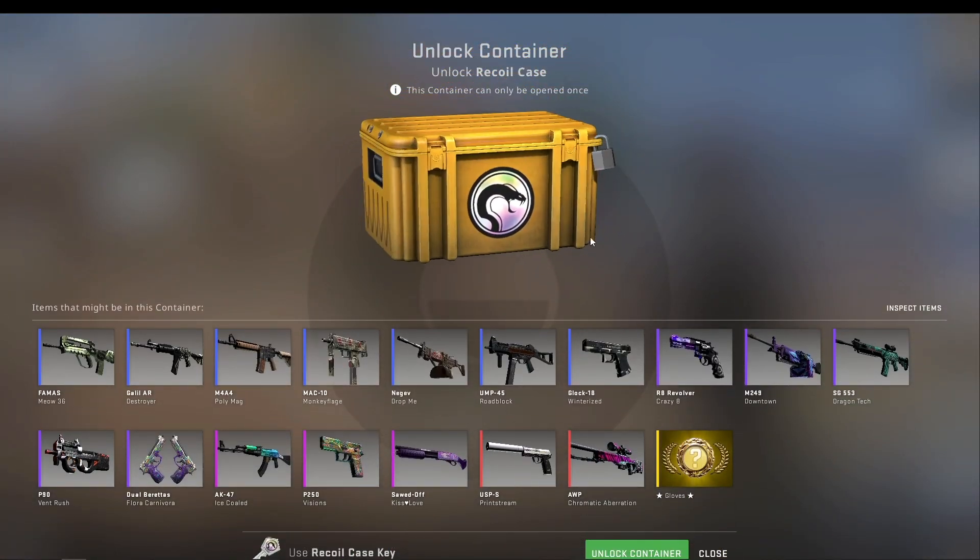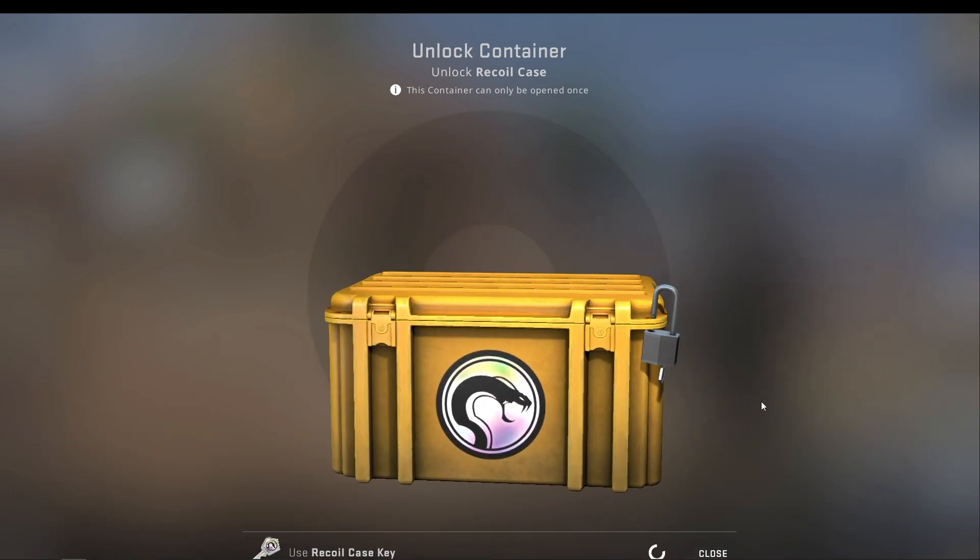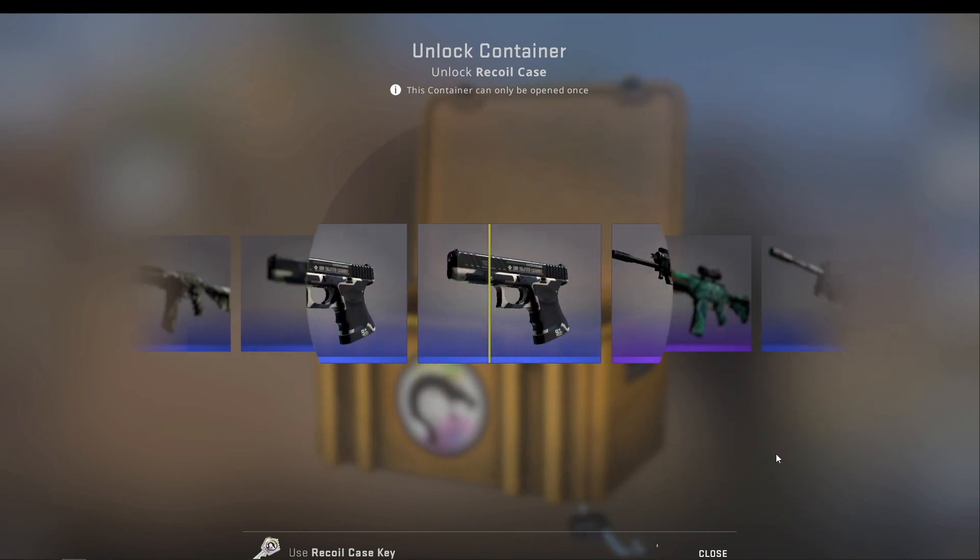Next up, the Recoil case — the most recent case. I'll take an Ice Cold, a Printstream, a Chromatic Aberration, or some gloves. Even if it's the worst gloves, needle points — I mean, I'll take it, I wouldn't complain, you know.